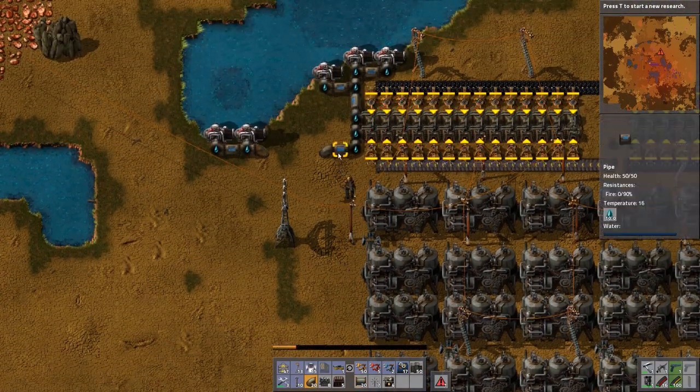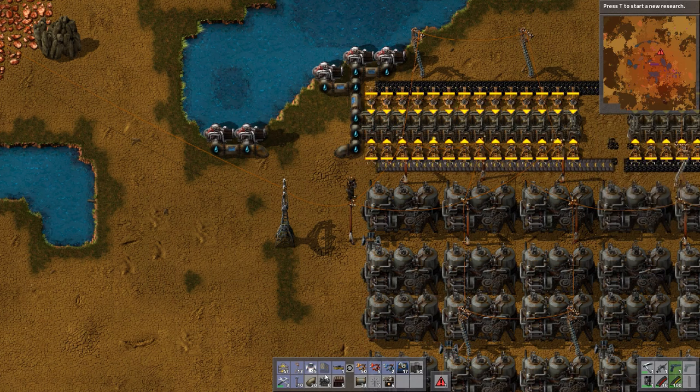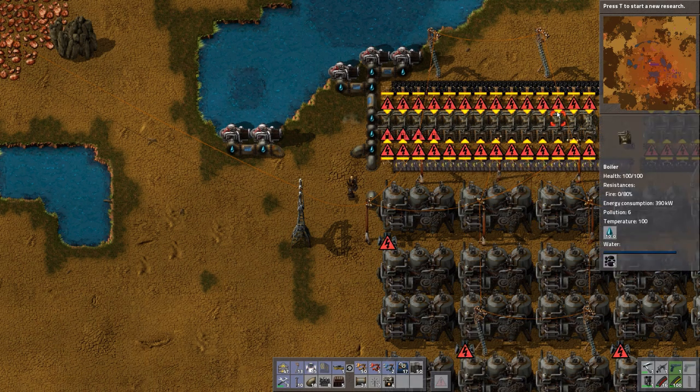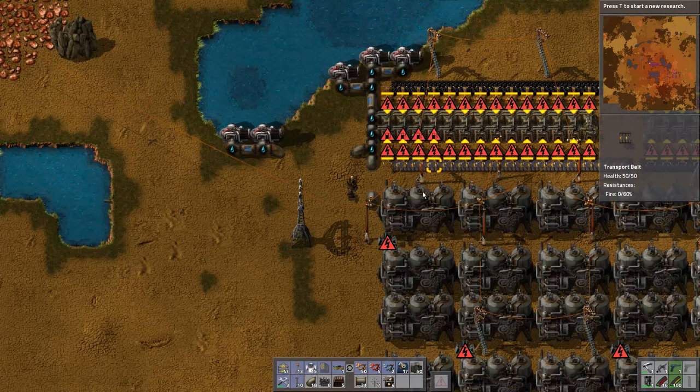That seems more reasonable. Of course we're running out of power now, but that's alright. What is being attacked? A wall. Which wall? There must be lasers there.